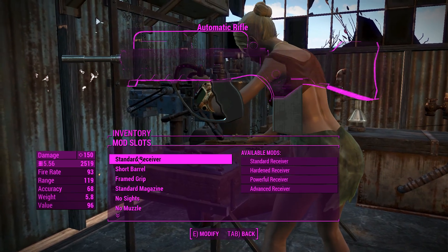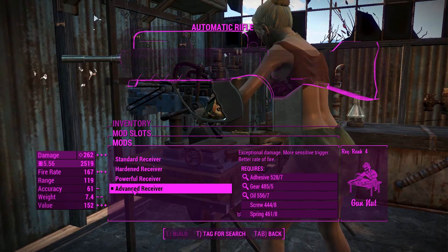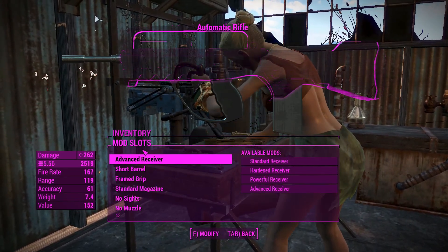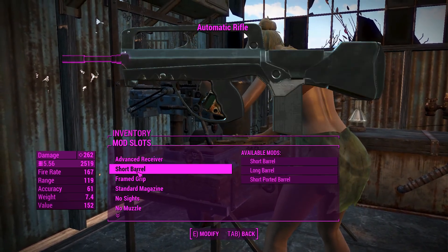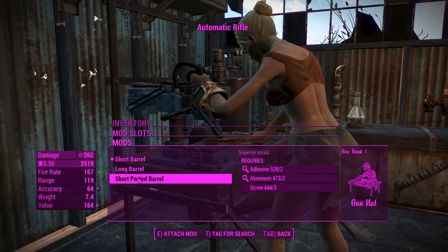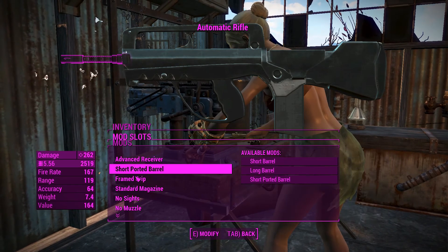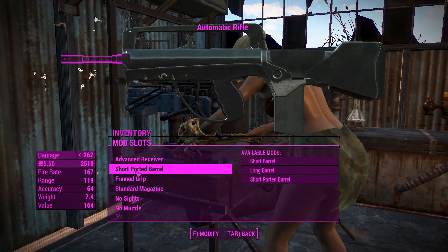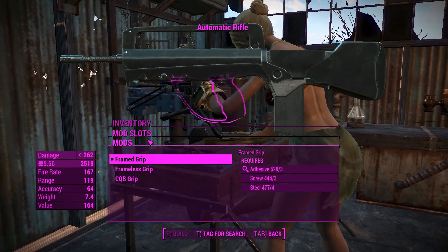Getting into the attachments: this thing goes all the way up to advanced receiver. There are only a few receivers to choose from and they're basically all damage receivers — there are no calibrated ones you could use to boost your crit damage. For the barrels you've got short, short ported, and a long barrel. I'll go for the short ported barrel for superior recoil control, because this thing kicks quite a bit as you'd expect from an automatic rifle firing this fast.